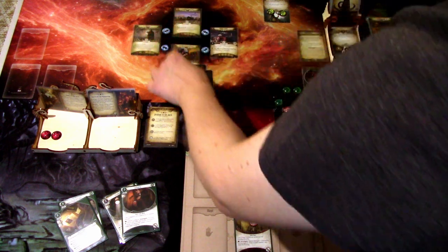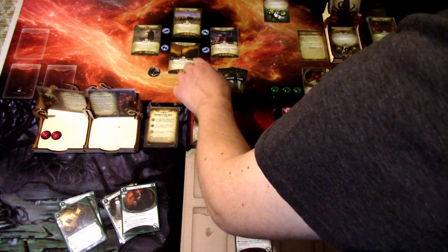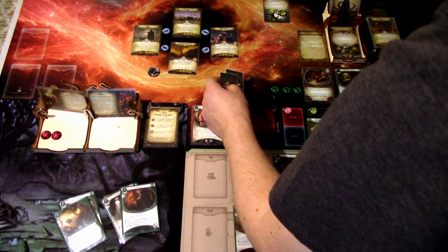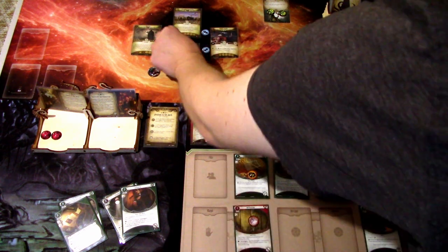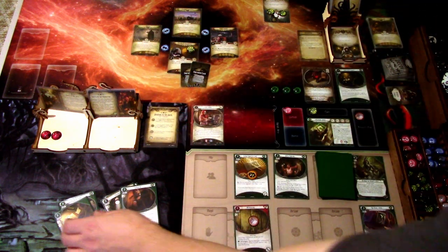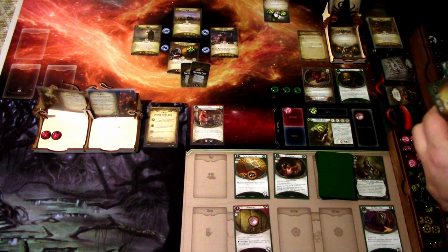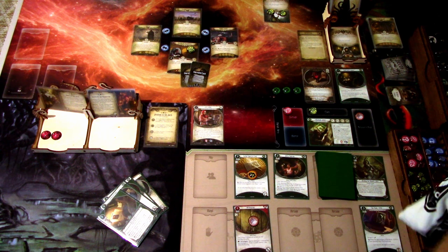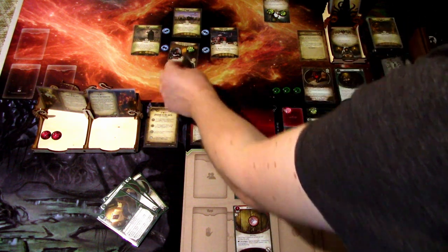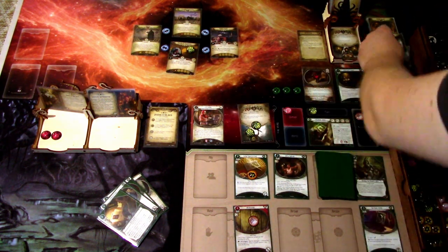Let's move over here and first reveal this location — there's one clue here. For the last action we will evade. We succeed: it is minus one. We find the Wizard of the Order, and the last Decoy goes away.